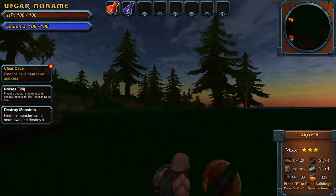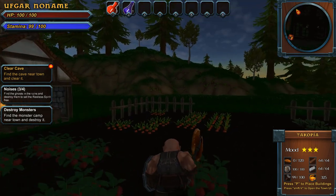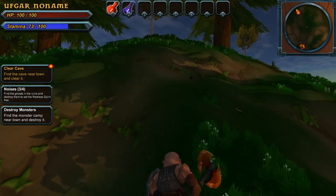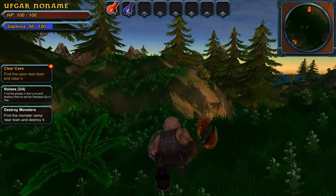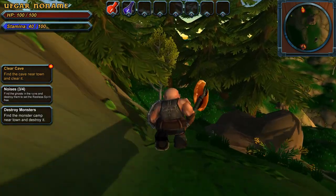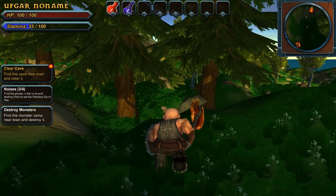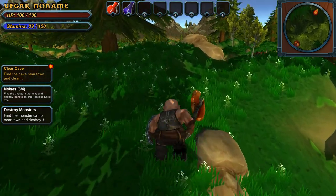We've got a new quest. The dev has told me that the cave is now fixed, so we are going to clear the cave of the monsters and ghouls. Then we'll proceed to clear the ruins of ghosts, because there was a restless spirit in one of the guy's houses and he will not work until we clear it. We also have a monster camp to destroy. This is a city builder game, but you have the ability to enter into this mode and actually control your character and do things in the world. It's pretty cool.